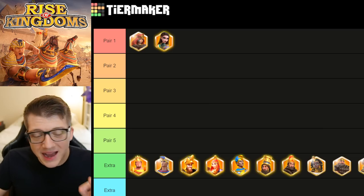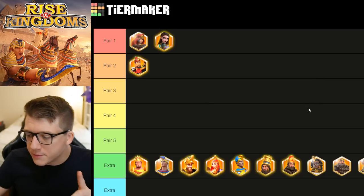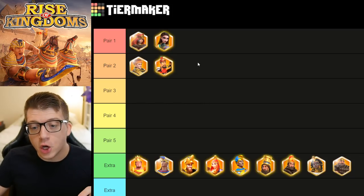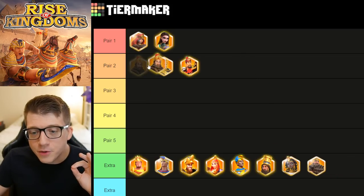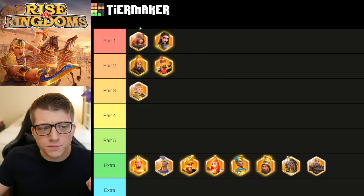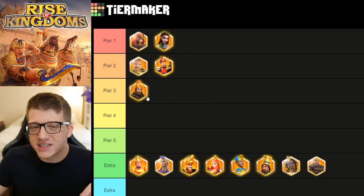Boudica is definitely the way to go with Artemisia. Moving on to the second pair, we're going to talk about YSG — but not necessarily with the commander you expect. That's Henry. I've seen some top-tier archer players using this combination in the open field. A lot of players are using Nebuchadnezzar with YSG, which is also an insanely good combination, and if you were only going to build two marches I would say that's probably the way to go — but we're going to save Nebu for another march.